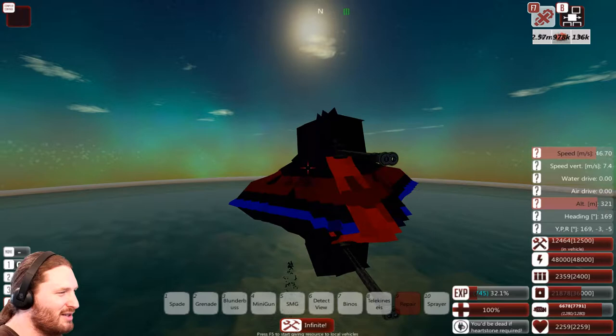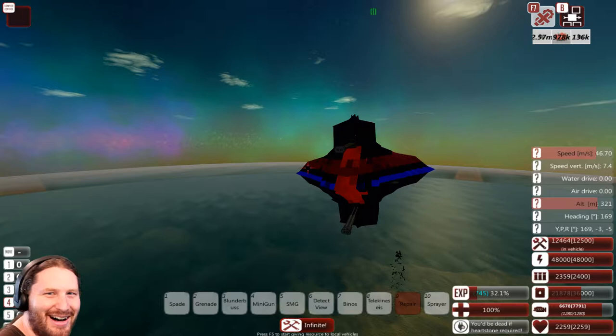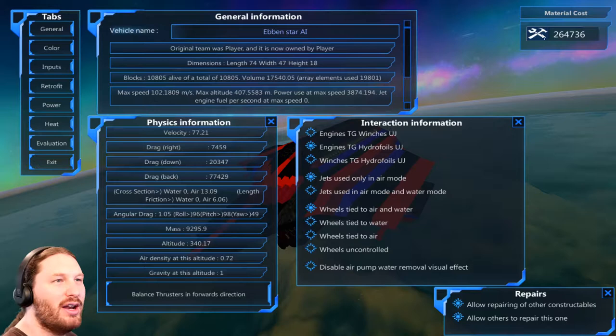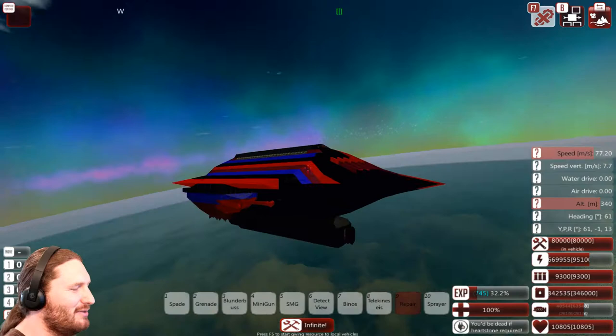Let's jump on over to the Ebon Star. Here is the Ebon Star - it costs 264k in resources. Even though it's like the others, not the prettiest of designs - actually it's kind of ugly, but I also really like it. It kind of reminds me of a fat carrier or a drone ship. You'll see what I mean when it lets down its giant laser and starts shooting at things.